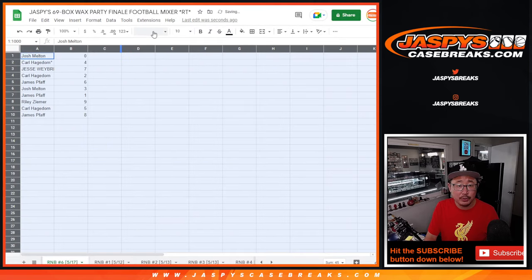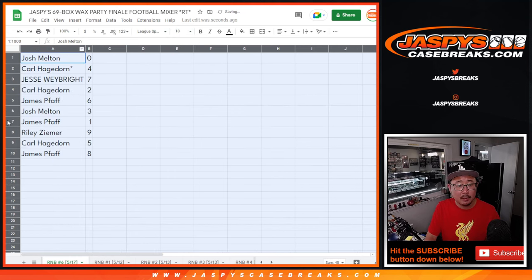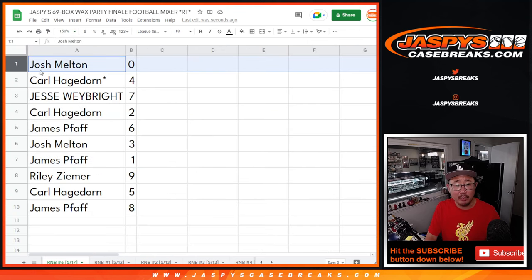Now remember, zero gets any and all redemptions, including one-of-one redemptions for whatever team this group has randomized. James, you'll still get live one-of-ones. Josh, you'll get any and all redemptions.